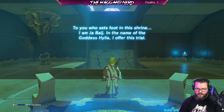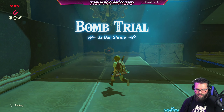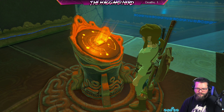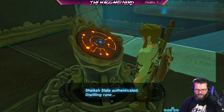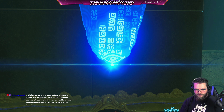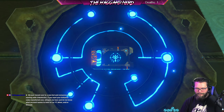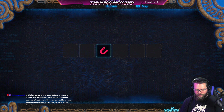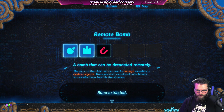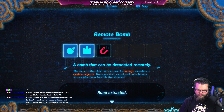We got another shrine — distillation. To whoever sets foot in this shrine, I am Ja Baij. In the name of the goddess Hylia, I offer this trial — the Bomb Trial. She can authenticate the distilling rune.